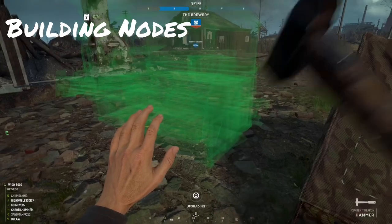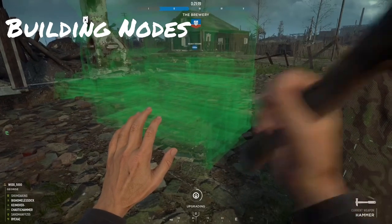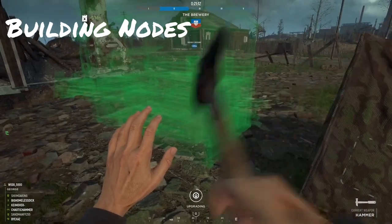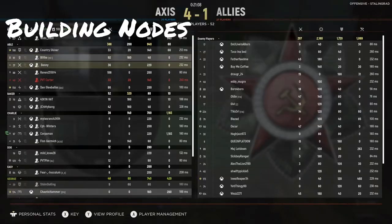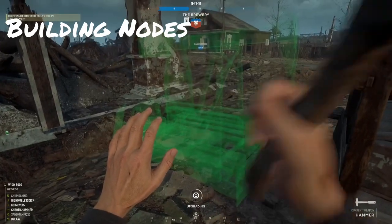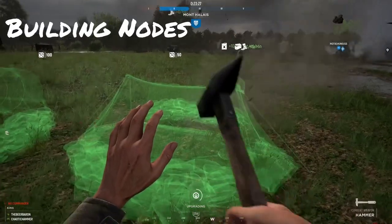For each node, you need at least 50 supply to build them. The engineer can build one of each node — manpower, munitions, and fuel — and your team can have a total of three of each node, so three fuel, three munitions, three manpower. This can be done multiple ways: you can use a support player, ask for an airdrop, a supply truck, or a default one. There are numerous ways to get the supply to build the nodes, and typically you can build them in most locations.